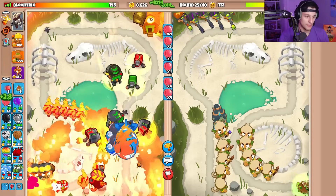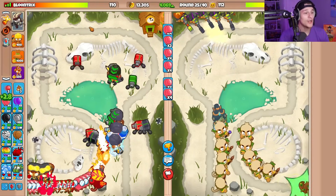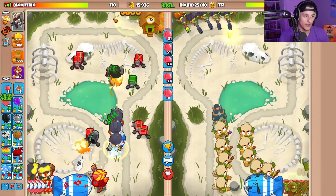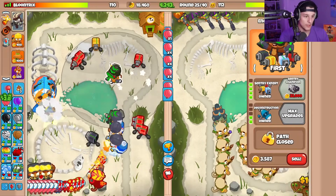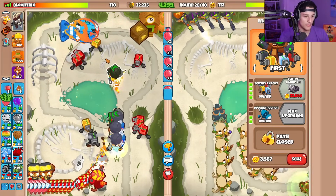Oh no. Oh my gosh. Yo! He has a life advantage now — he doesn't even need to regen his lives. Bro, that is so bad. Okay, we actually have to watch out here. The middle path is also able to do more damage from my class balloons, which is nice.